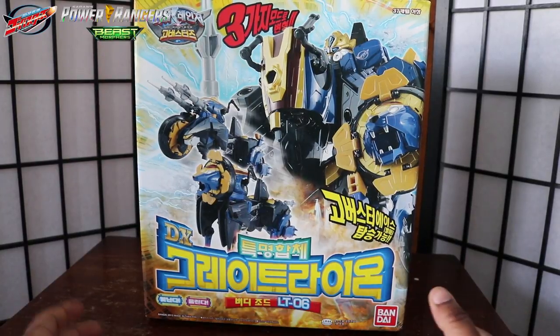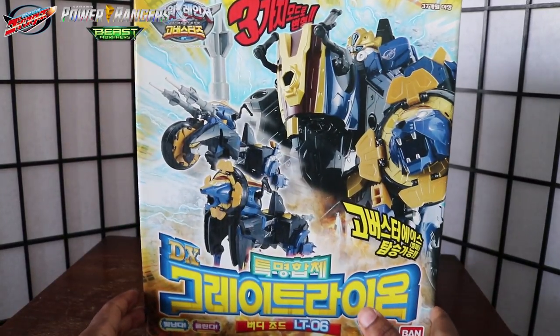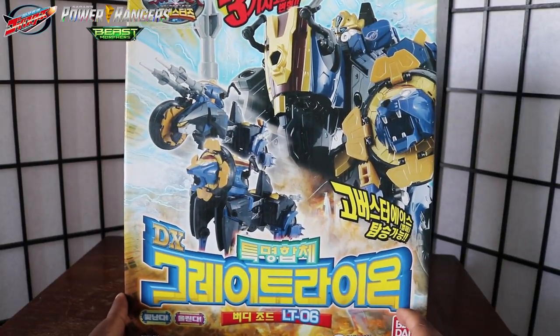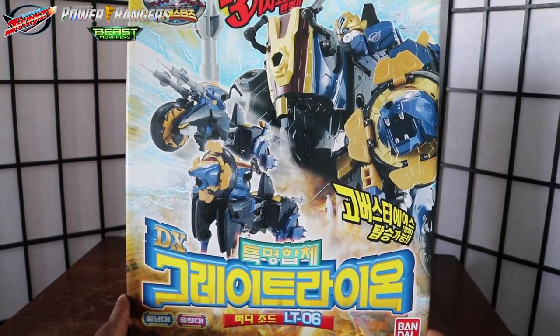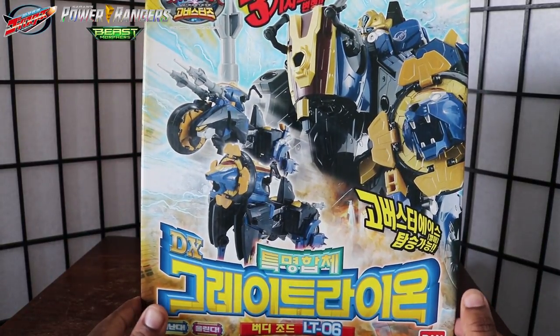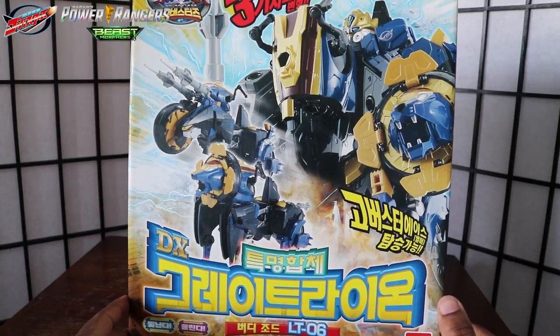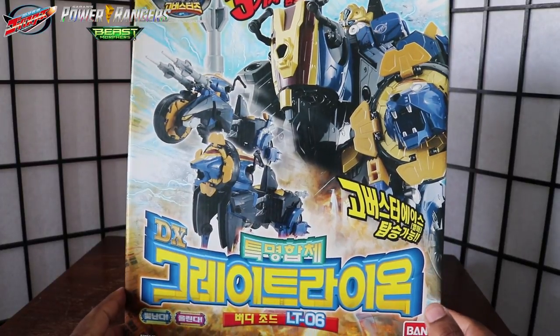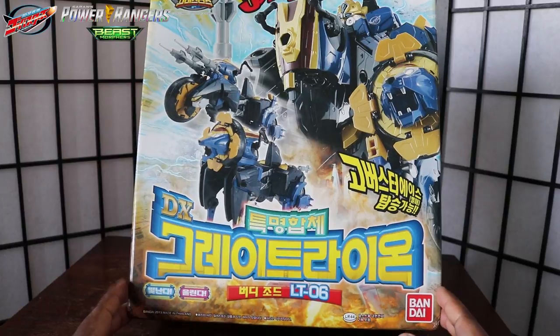Now before we take a look at the Zord itself, let's look at the giant box we have right here, consisting of the Takagami Lion-O. This is the Korean version, obviously. There is actually no difference between the Japanese and Korean version. It's just that the Korean version, for some reason, is cheaper. I don't see the reason why, because I looked at other pictures — all the paint apps are there, all the die-casts are there. I don't actually see the difference.